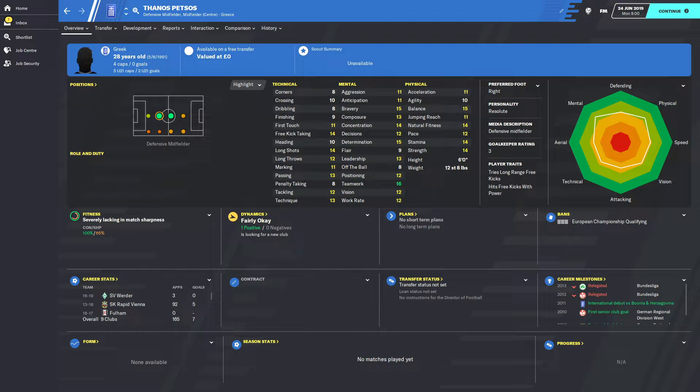He's got a few player traits: loves a long-range free kick and tries to hit them with power. With 14 free kicks and 14 long shots, you might get a few goals out of him as well. Thanos also has four caps for Greece, picked up in 2011 — he got his debut against Bosnia-Herzegovina. I can't imagine he's played for Greece too many times since then.